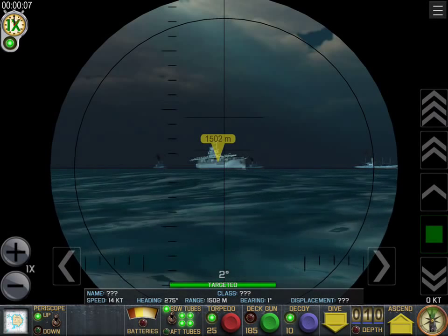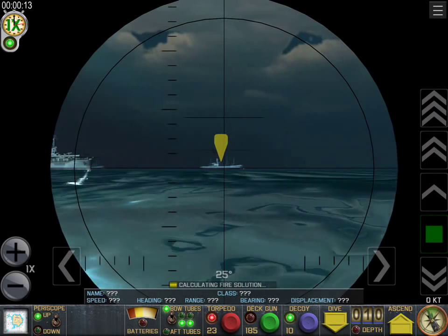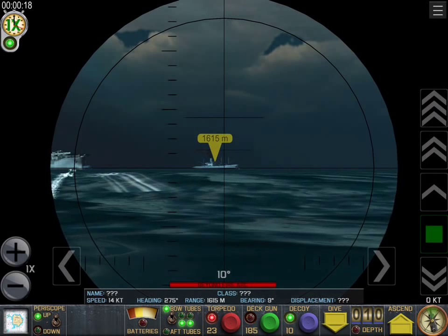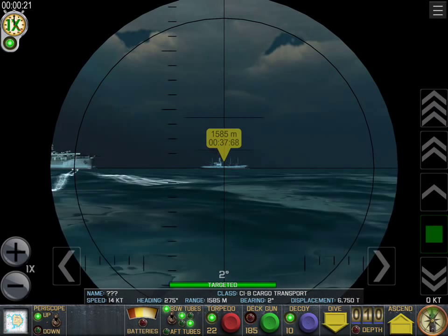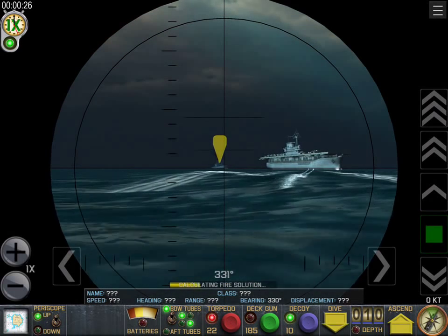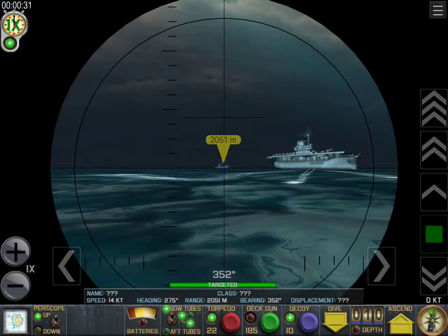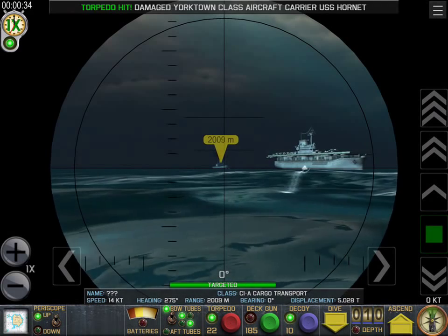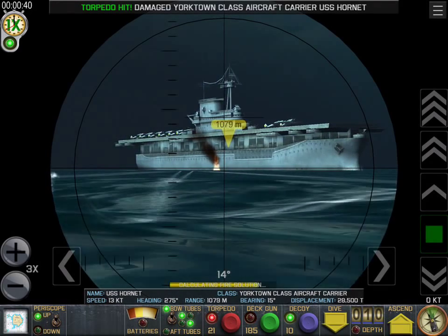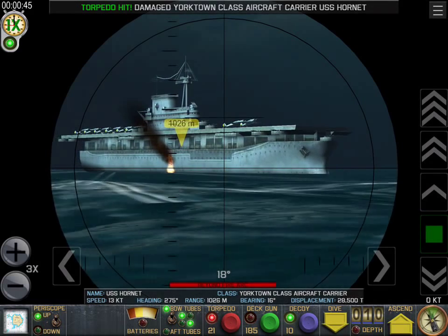We've got an aircraft carrier and a few transports. Blasting out a torpedo — you notice the targeting line at the bottom of your screen is yellow, yellow, yellow until you hit a target solution. If you don't have the right solution it'll go red, telling you you're out of your firing arc. On the extreme right bottom of your screen there's a compass symbol with a green slice of pie. If you hit that button, your sub will align so you can get a firing solution.